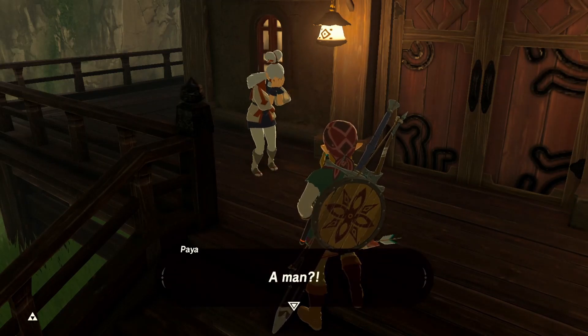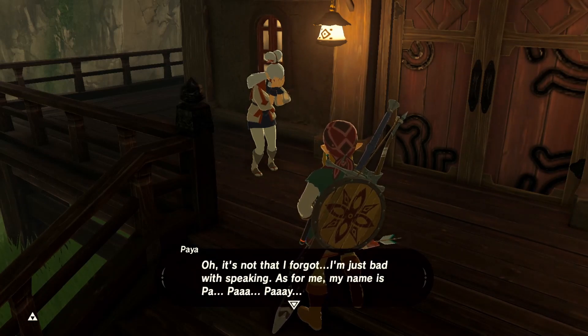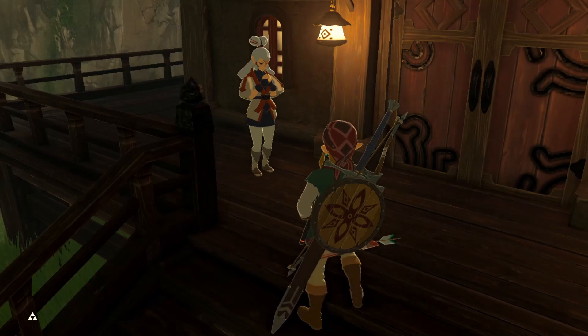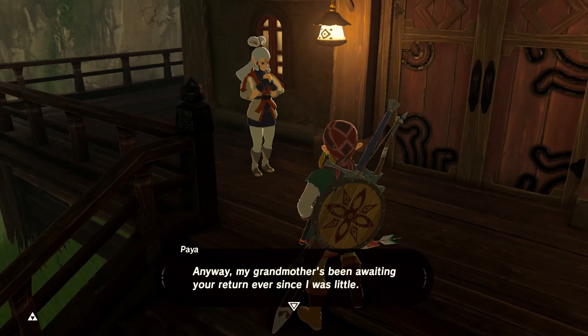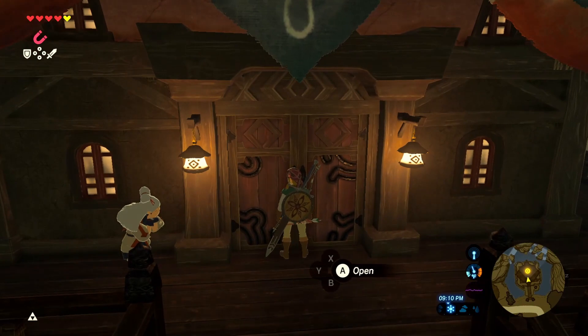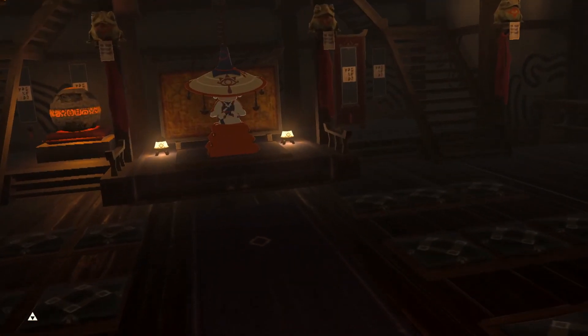Inside, a young woman named Pia greets us - she recognizes the Sheikah Slate and wonders if we're the hero her grandmother told her about. She struggles a bit with speaking - 'P-Pi-Pi-Pi-Pi-Pi... my name is Pia.' I understand - sometimes it can be really hard to talk, especially if you're commentating. I'm certain Pia is a commentator as well. Anyway, I'm gonna go silent and let's see what Impa has to say.